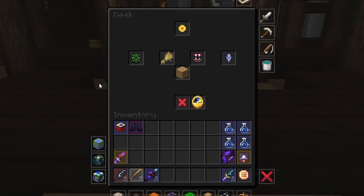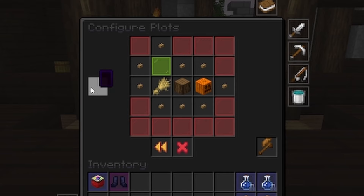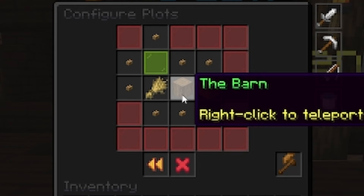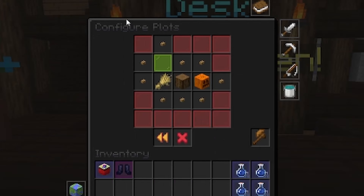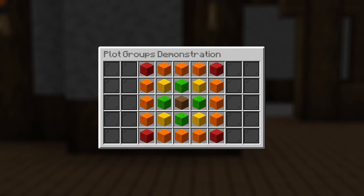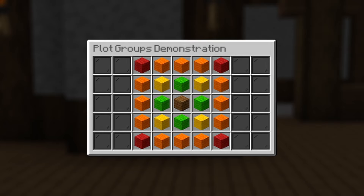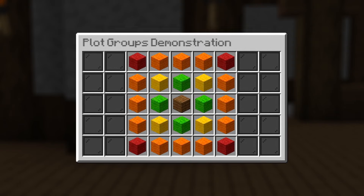On the far left of the desk menu, you can configure your garden's plots. When clicked, it opens a 5x5 grid showing all 24 total plots. The center plot is your barn, and it cannot be transformed into a regular farming plot. You can view, edit, and purchase plots from this menu. Keep in mind that each plot bought will always cost more than the previous. The green blocks represent the cheaper ones, and the red blocks show the more expensive plots. The further the plot is from your barn, the harder it is to clean up as well.